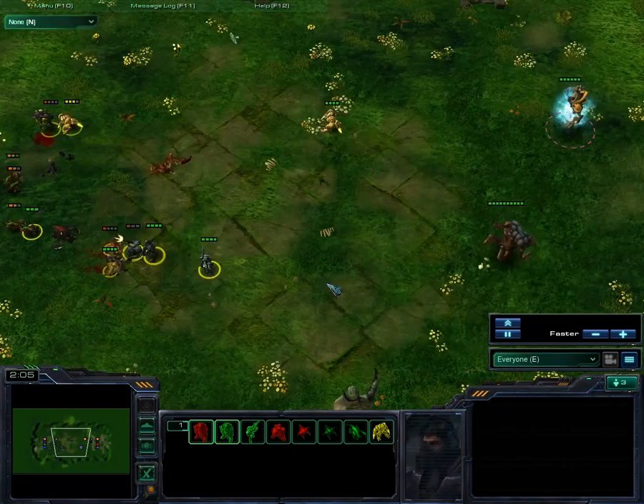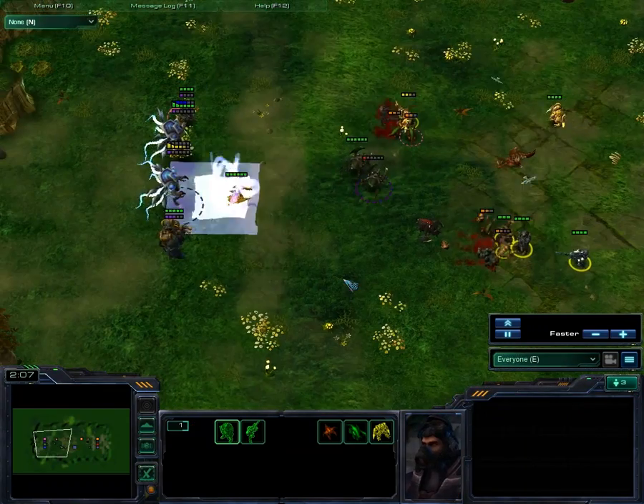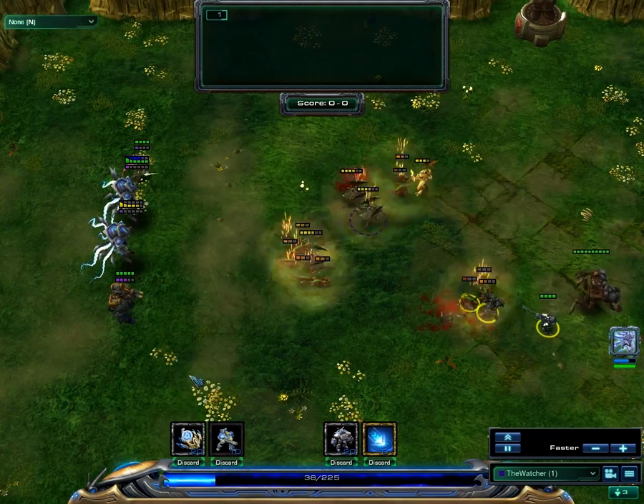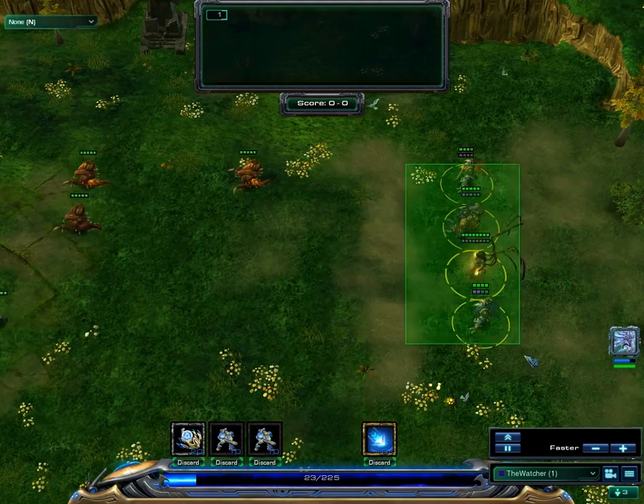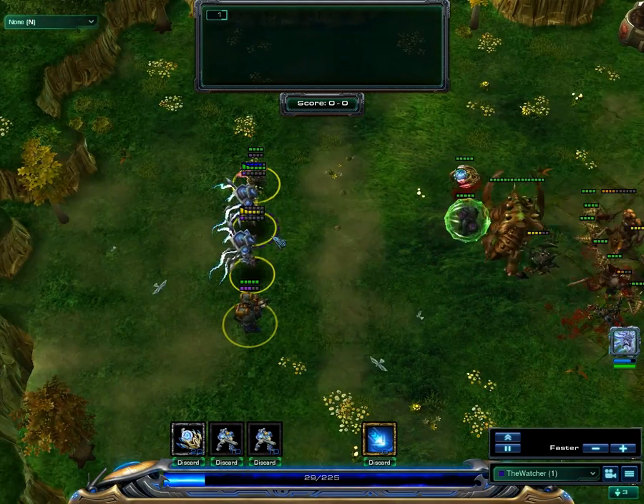So it's basically like a tug of war map, and you use your cards to kill the enemy units and try to kill the enemy as well. There are two teams — in this game there are teams of four.